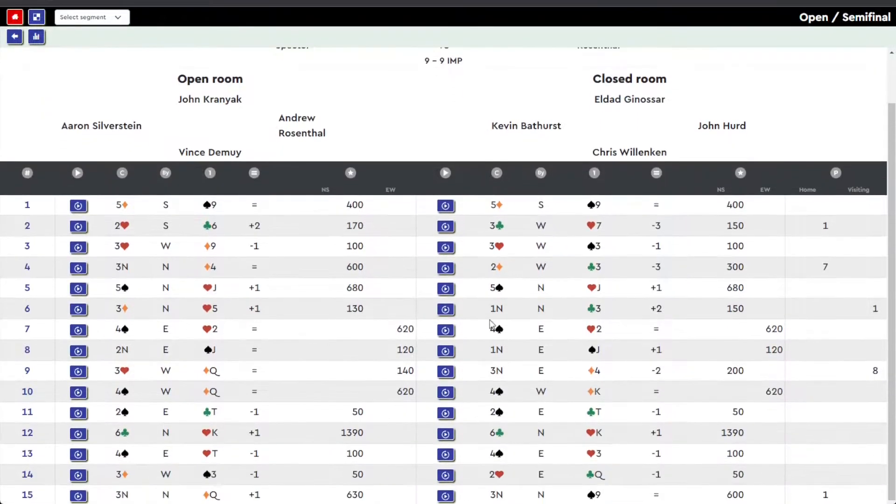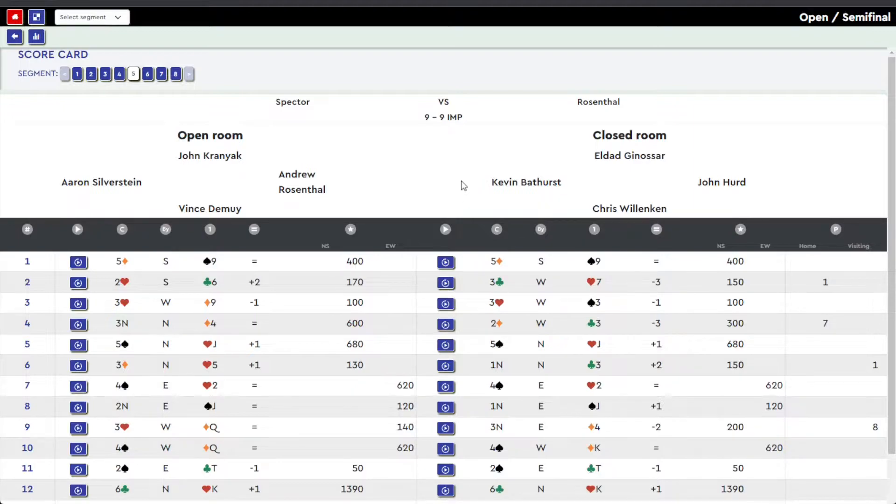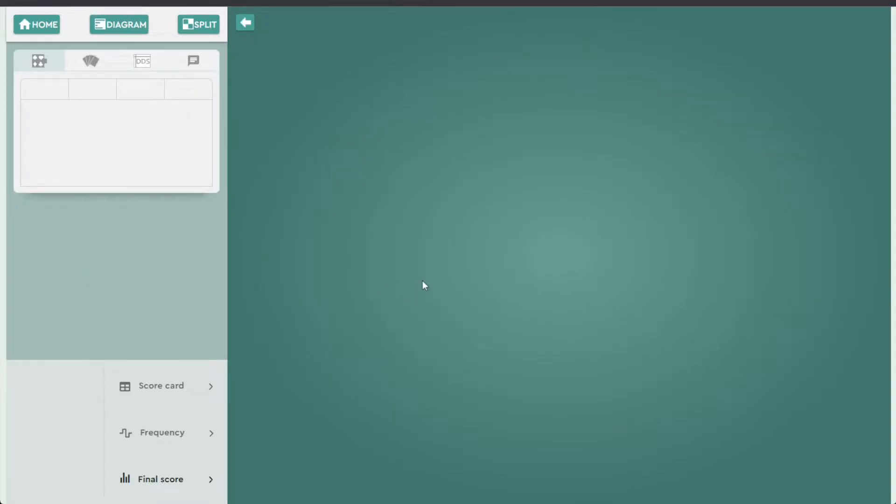Looking at this scorecard, a lot of push forwards here. We can see only nine to nine in terms of IMPs, so a pretty closely contested segment. But that doesn't mean there aren't any interesting hands. Board four kind of jumps out at me — it is the first large swing of the segment, and one pair looks like they had a sacrifice at the two level. Let's take a look at the open room first.